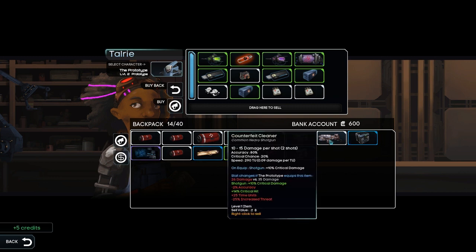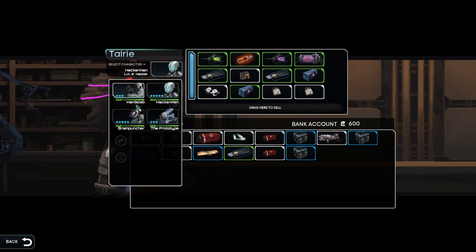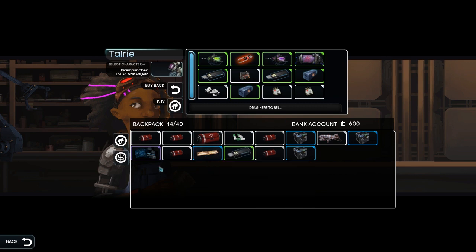Okay, counterfeit cleaner — it's probably no good if it's white. What about Hacker Man? Hacker Man would do extra damage. Not bad, actually. What about Brain Puncher? Brain Puncher cannot equip the item. Okay, so I'll keep the shotgun around. We want to keep the blueprint. We've got a bunch of stuff to fence.